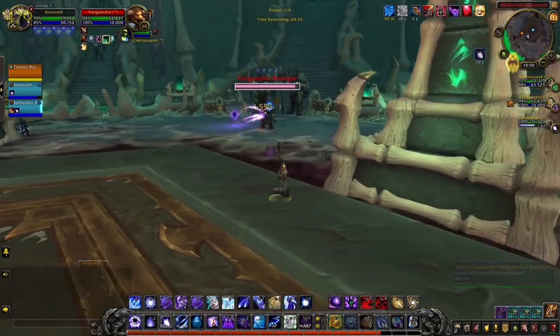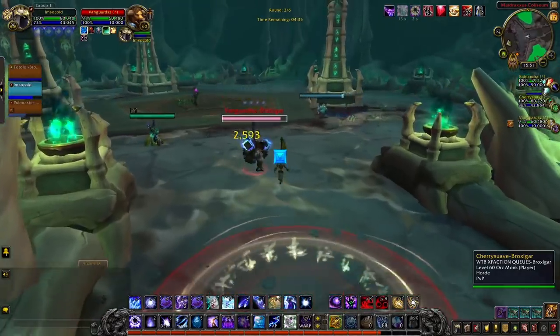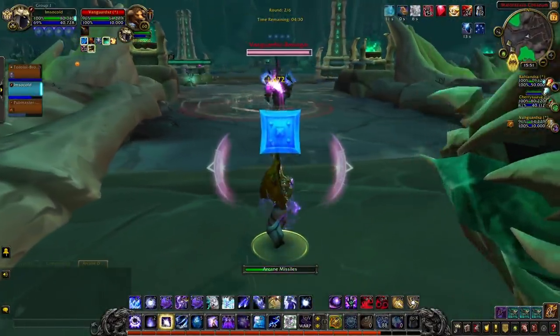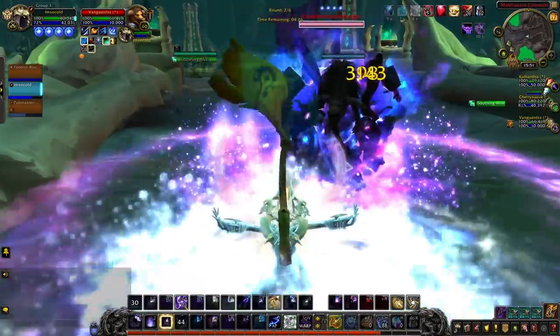A quick tip for ranged classes: you can use the large starting room to force melee and their healers off of a pillar and into the open field to set up crowd control and inescapable damage. Remember this if you're a melee — be careful of overextending in this position. Your healer will thank you.